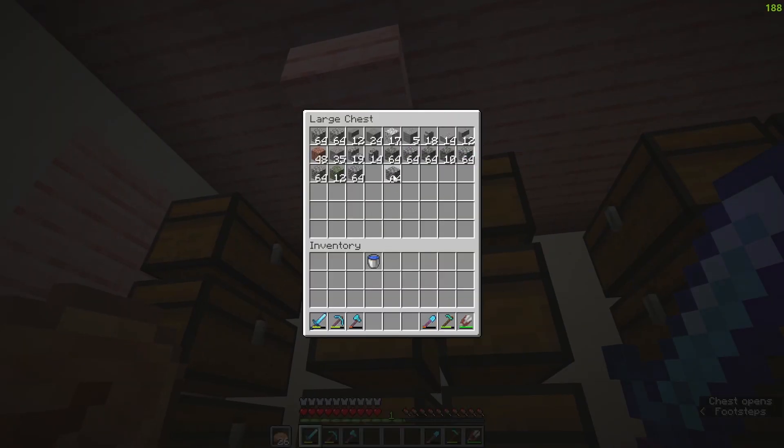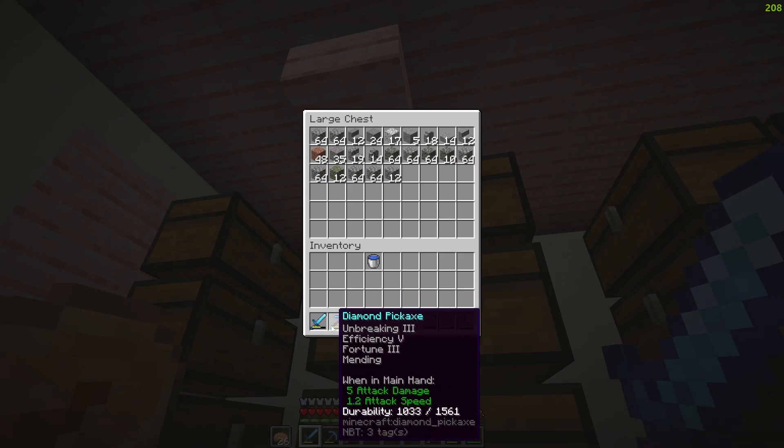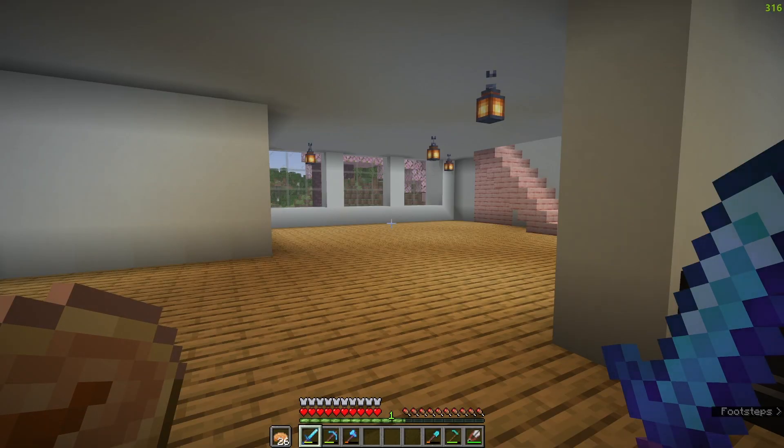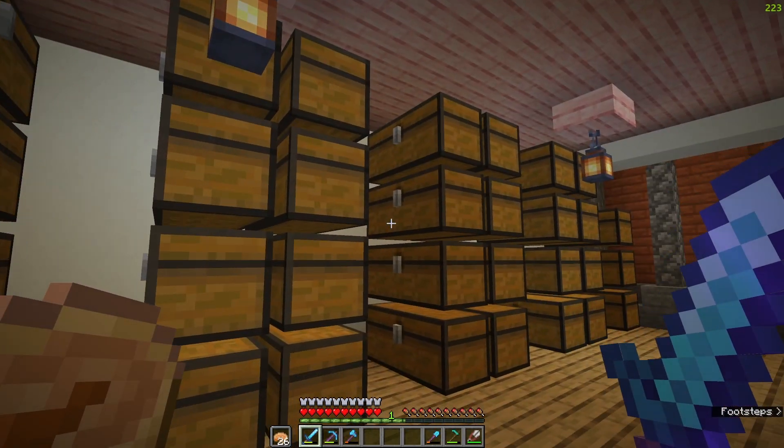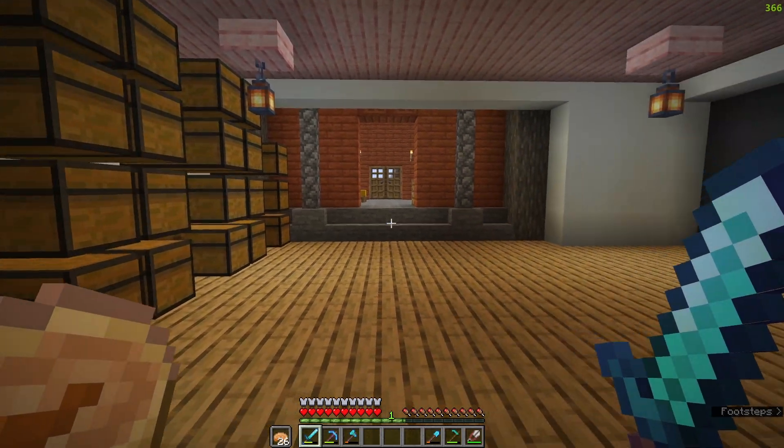I have basically none of the resources. I have maybe enough cobblestone — actually no, I definitely don't. I need a lot more cobblestone, which I just upgraded my pickaxe so that shouldn't be too bad to get. I also need a whole bunch of nether quartz for the observers. I have the wood and the iron for the pistons but I need to go collect some resources because right now I'm just missing a lot of the main components for the farm.